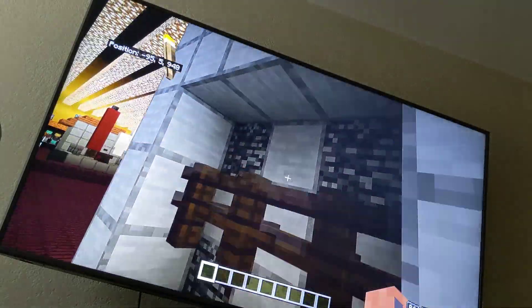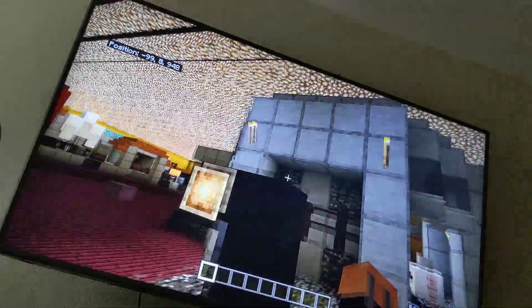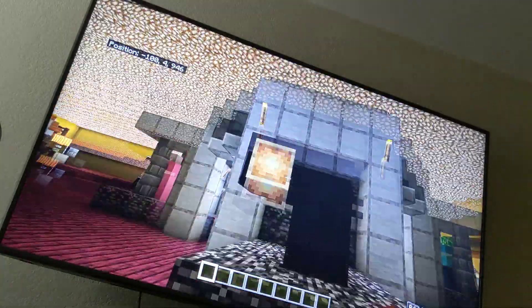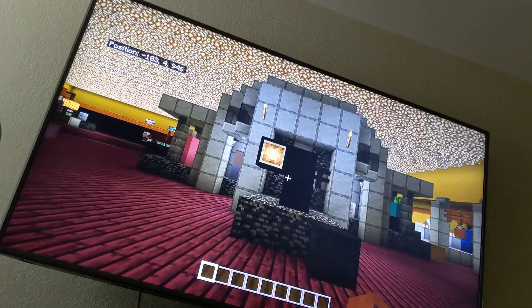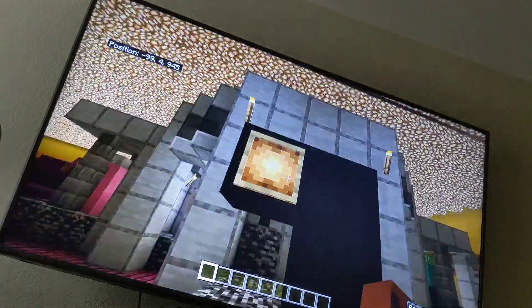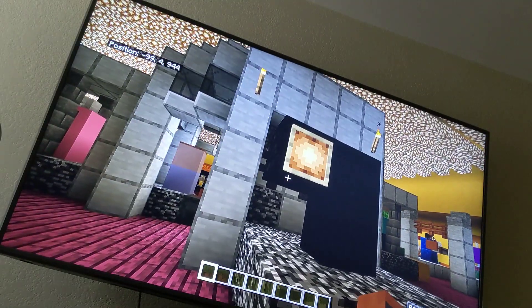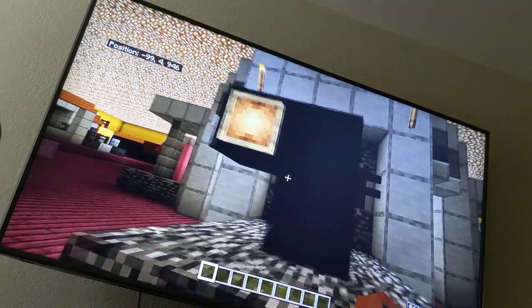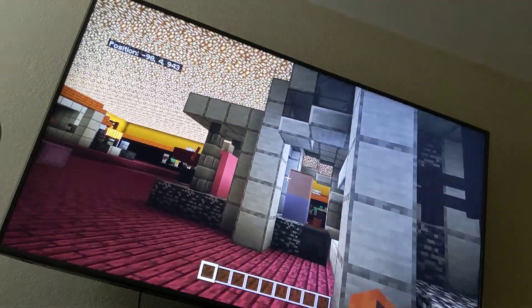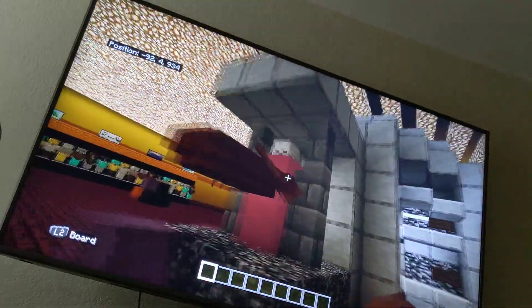Let's go over here to the Widow. So this is kind of how I made her — with the fence, not too creative. I also put torches there. Widow was kind of a hard one to think about — this is kind of her head right here, that's her face, with an item frame. Yeah, this is probably my least favorite design — it's really not great, it's pretty easy to make. I don't really like my Widow.